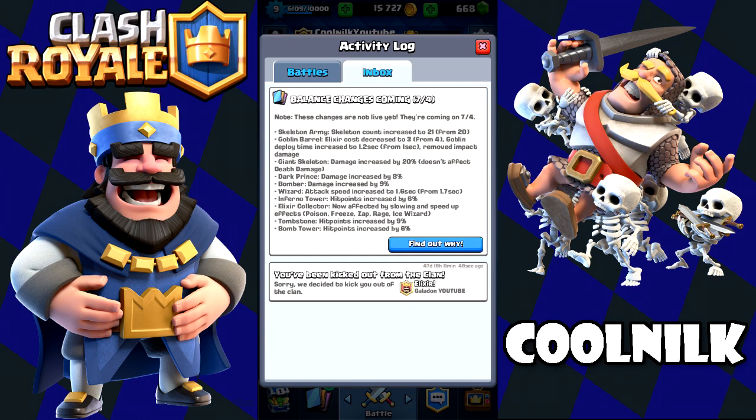Dark Prince damage increased by 8%, so that basically means pekka double prince will be coming back. Unfortunately I'll have to figure out how to counter it with my deck. Bomber is getting buffed again — damage increased by 9%. Wizard attack speed increased to 1.6 seconds from 1.7 seconds. Inferno Tower hit points increased by 6%. Elixir Collector now affected by slowing and speed-up effects: poison, freeze, zap, rage, and ice wizard. Tombstone hit points increased by 9%, and bomb tower hit points increased by 6%.